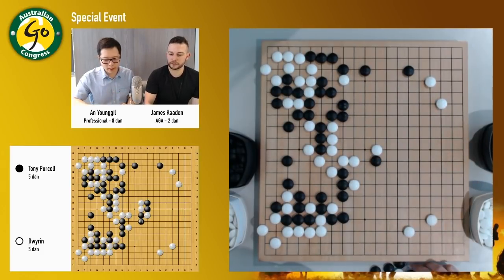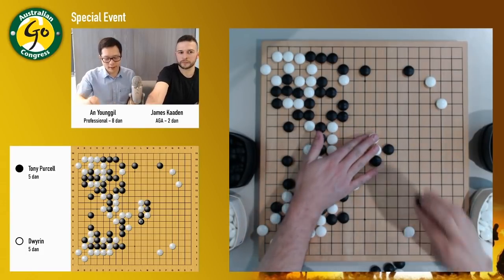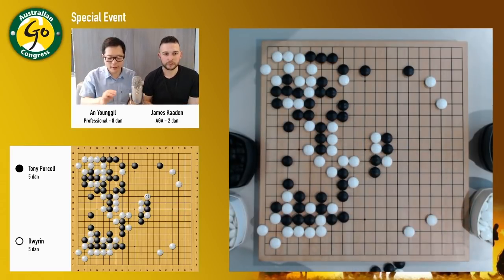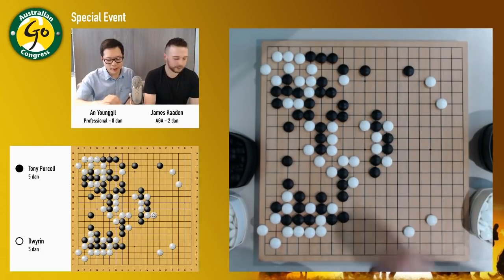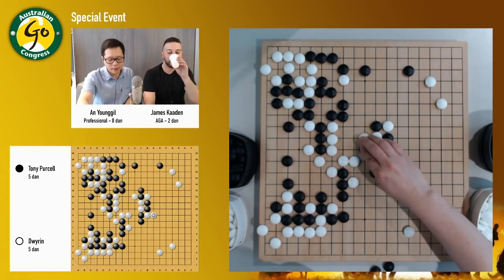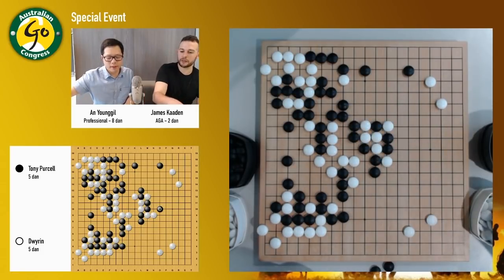He probably also figures if black's coming out this way, then because the area already has some white stones, black's not going to profit too much. So this way is the right way — at least white can go out and then white can reduce black's potential territory. So black goes this way, extend first, then push, push again, which is good. Cut.